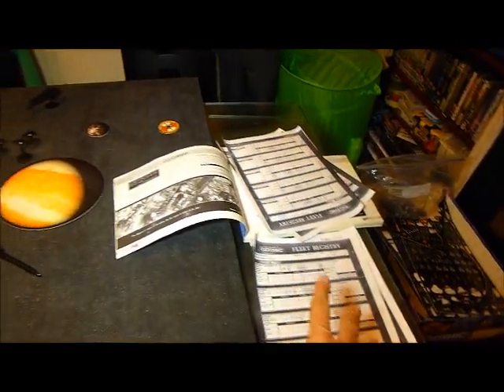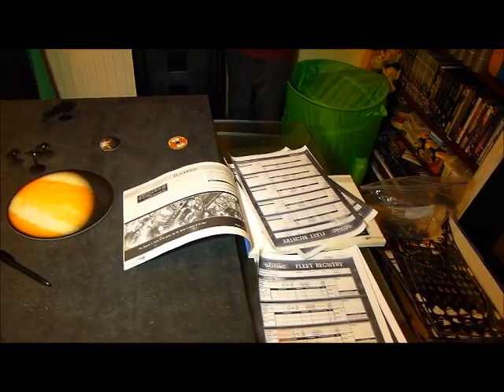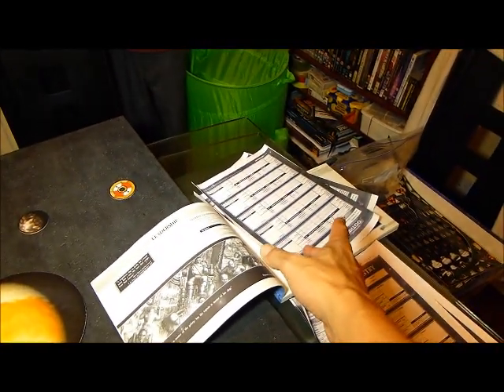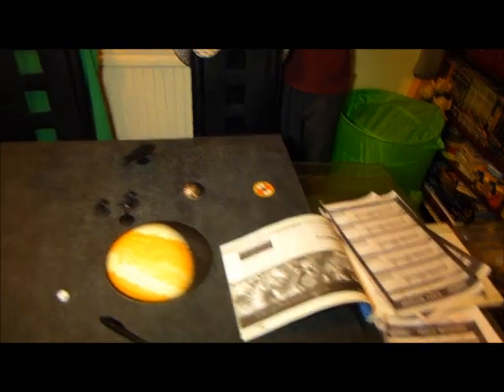I've photocopied the stat sheets and I'm just starting to fill them out now. I've rolled my leaderships — I've got quite good leadership this time: a 9, 8, and an 8. And my son's got his done too. What did you get — a 7, 6, 7, 6? No, a 9. A 9, that's not too bad then.